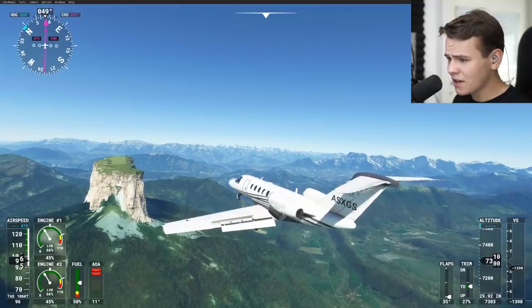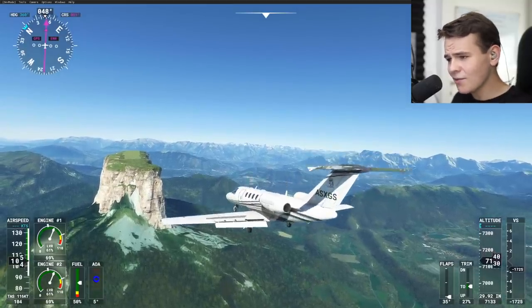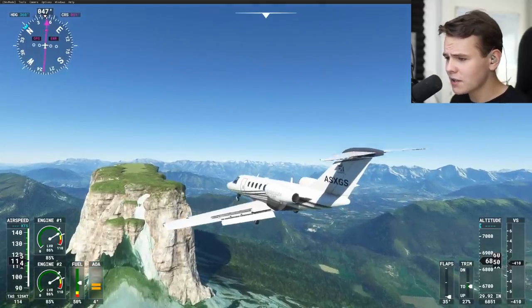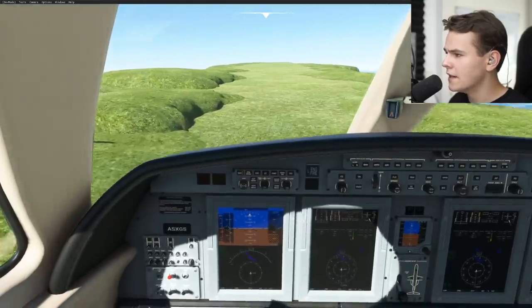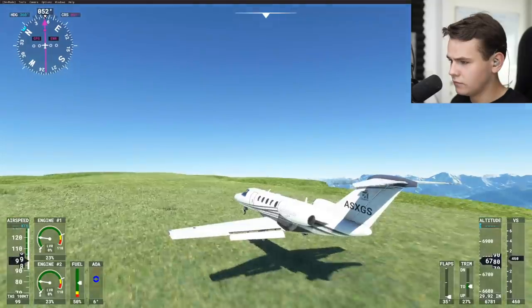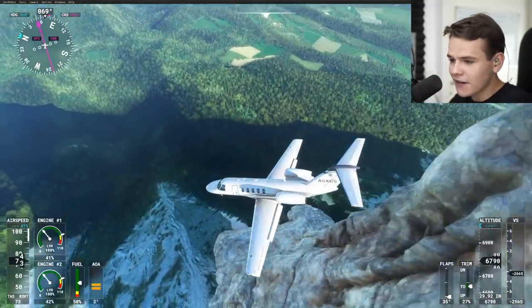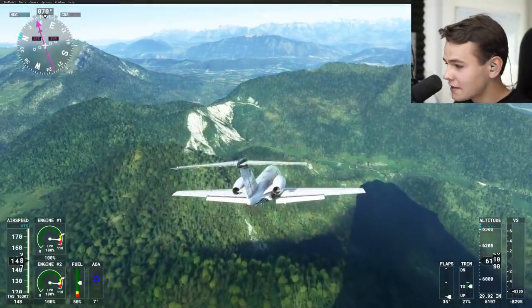Let's go ahead and try to land this Cessna Citation CJ4 jet here. I have quite a bit of trust in this place — it's quite a long runway on this mountain. A bit bumpy, this runway. Touchdown — maybe a little hard, actually. I've kind of landed a little bit late. But no problem: we can just go ahead and jump off the cliff again. Holy moly, that is probably the scariest go-around I've ever done.